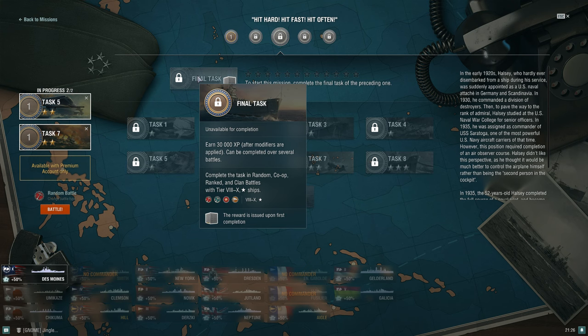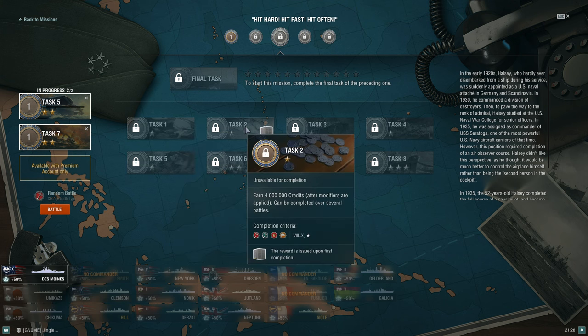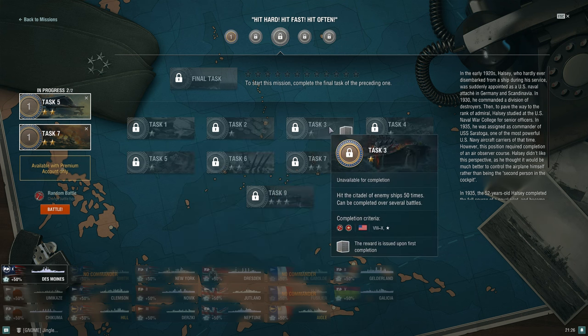Use economic boosters for grinding ship XP on ships you've played for a bit first, then throw on a rare or unique bonus. As we go further in the campaign, we see the same types of tasks increasing in difficulty — more credits or commander XP required. For 'hit the citadel of an enemy ship 50 times, must be an American ship,' Des Moines is fantastic. Buffalo, Baltimore, and Annapolis the super ship also work well due to improved pen angles.